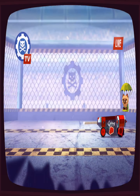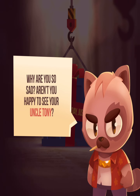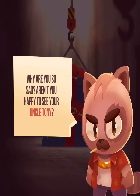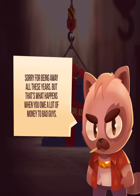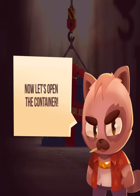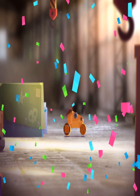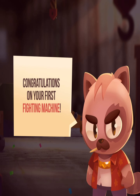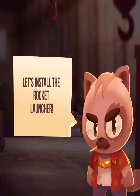Since it's your birthday, I have a present for you. Why are you so sad? Aren't you happy to see your Uncle Tony? Sorry about being away all these years, but that's what happens when you owe a lot of money to bad guys. Now let's open that container. Happy birthday, Justin. Alright, we open it and we get our first robot, and it says congratulations on your first fighting machine — let's install the rocket launcher.